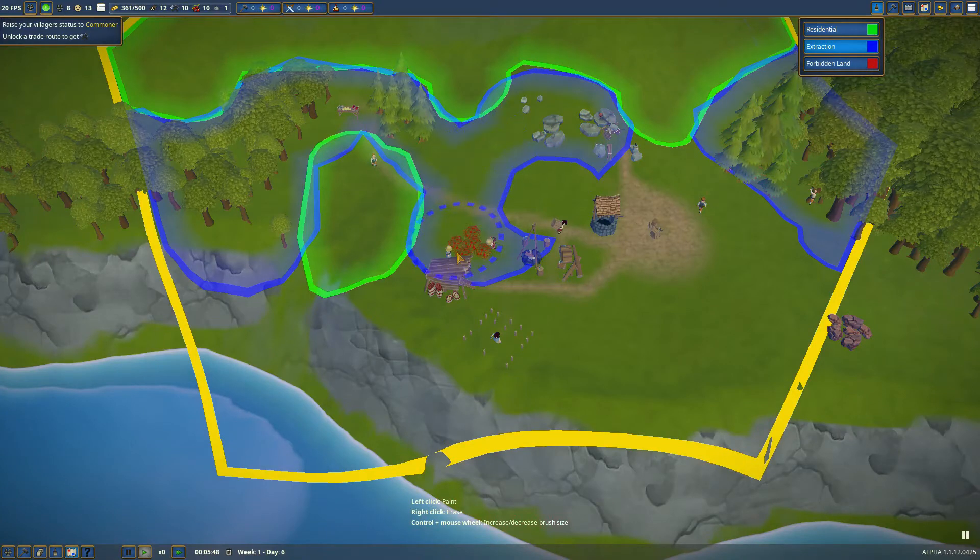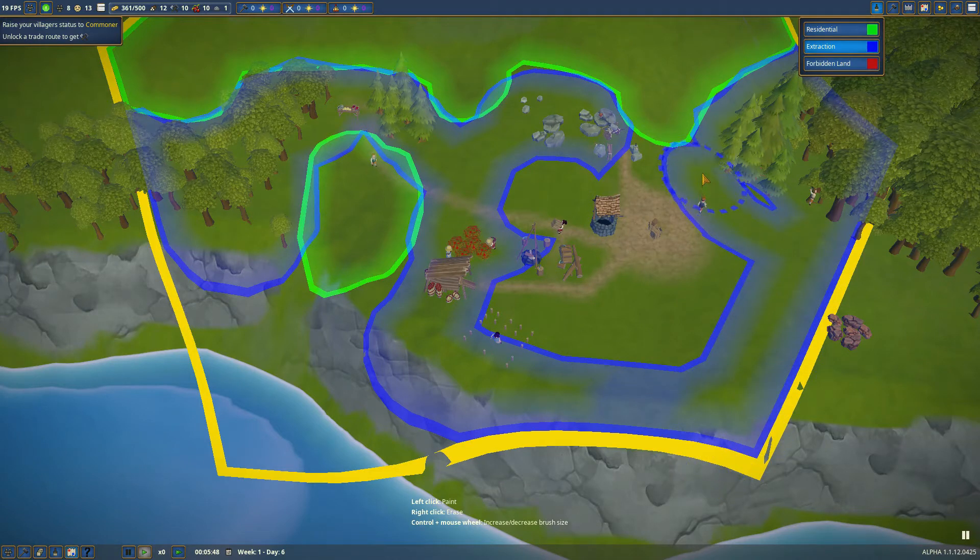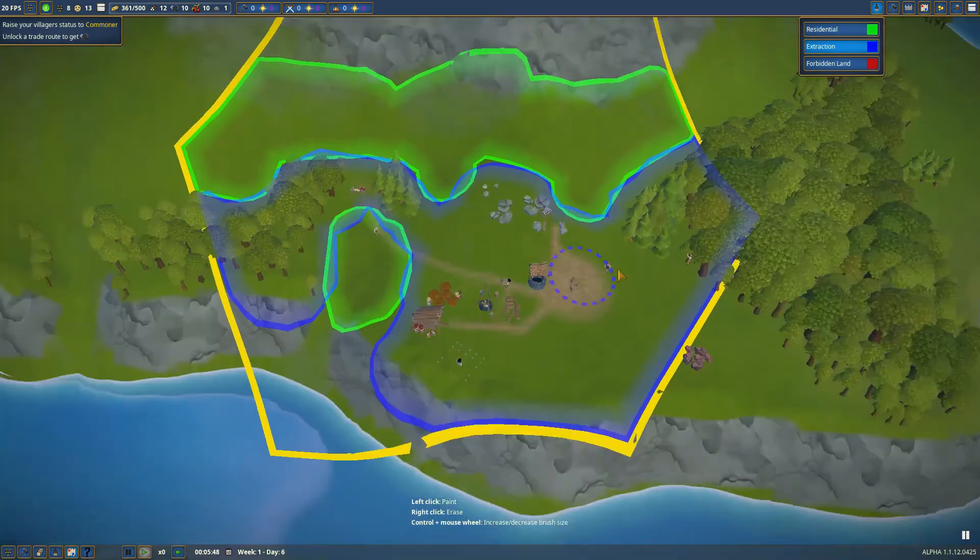So that is the maximum area I want all of that to be in. We'll zone it all as extraction here, even though there's nothing really here to be extracted, but then I know exactly where all the production buildings are going to be. So all of this is production.